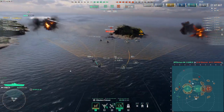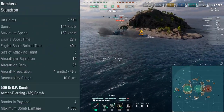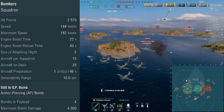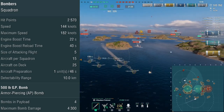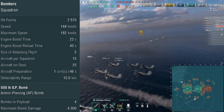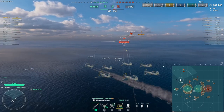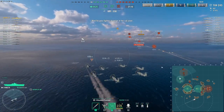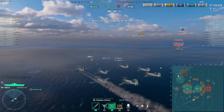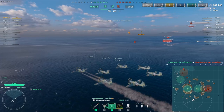And even against heavily armored battleships, you will reliably get way more penetration damage. These armor-piercing dive bombers get 2,570 hit points, a base speed of 144 knots, fully boosted to 182 knots, engine boost time of 22 seconds, 5 aircraft per attacking flight, 15 per squadron, 25 aircraft on deck, with a preparation time of 1 unit per 46 seconds. They drop 4 armor-piercing bombs per aircraft, each with a max damage of 4,300.